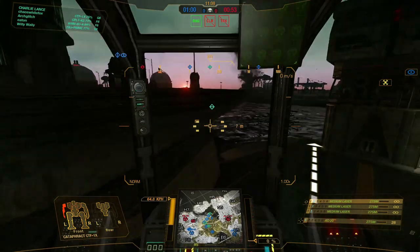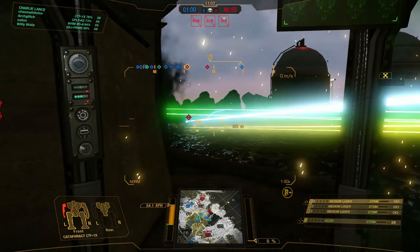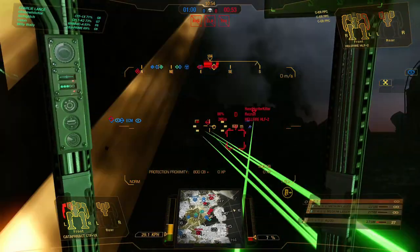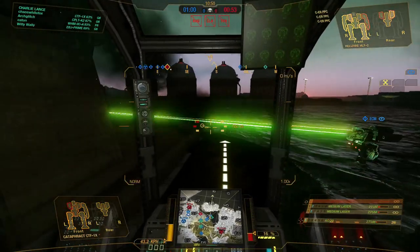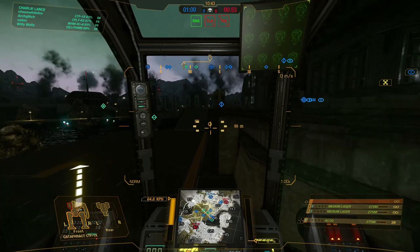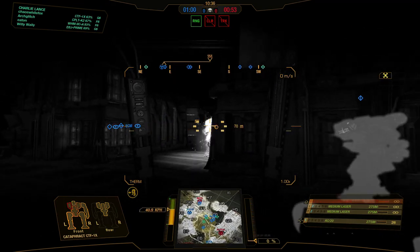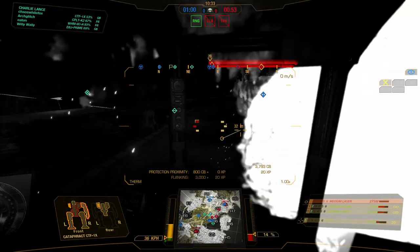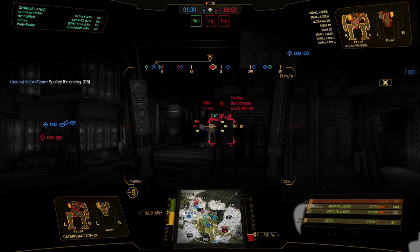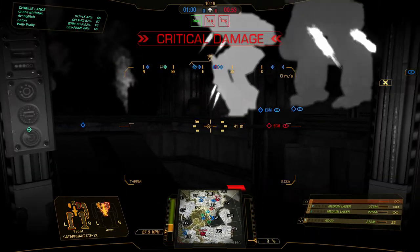We'll lose that left arm soon. Let's try to find another angle and help out over here. We're going dark and switching to heat vision. He didn't like getting hit — we'll shoot him in the back. We ate that one. We're open and taking center torso damage — we're probably going to die soon. We'll try to pop in here.